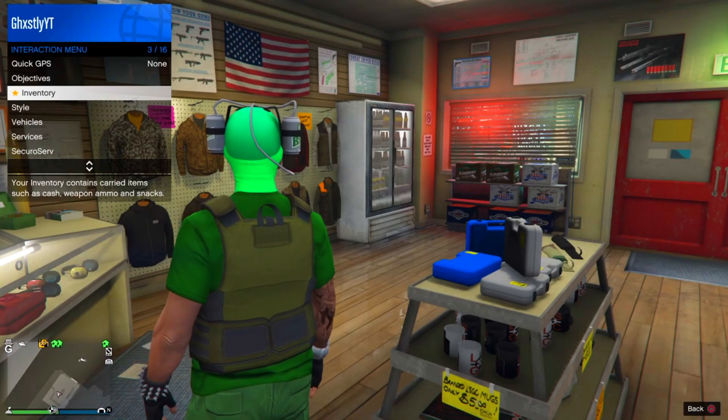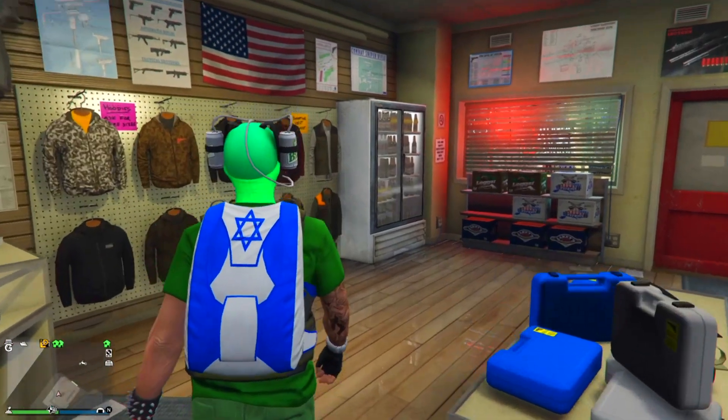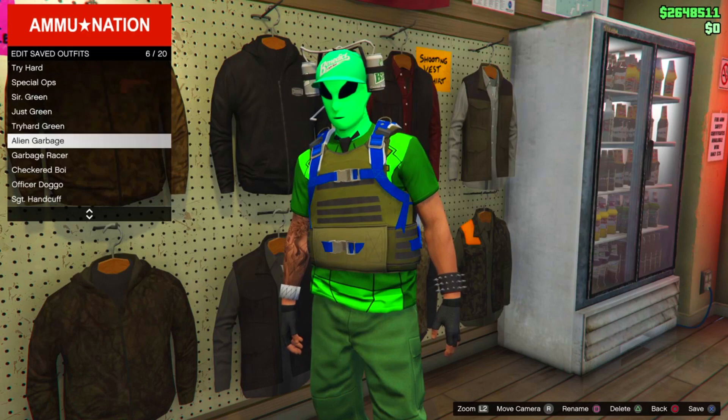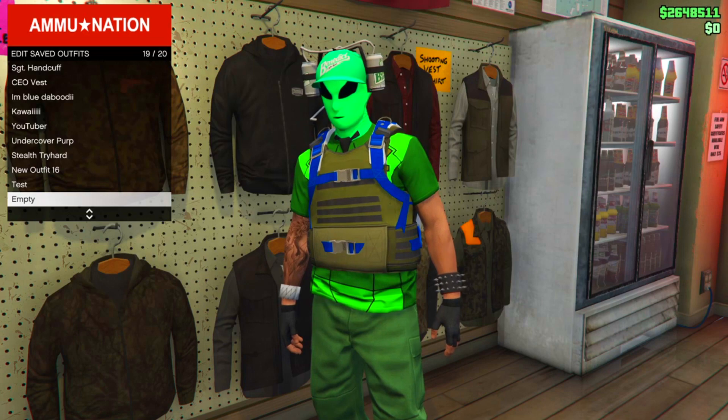Open your interaction menu, go to style, then parachute, and equip it. Once you have purchased it, head over to the outfit section, press square to edit and save outfits, and then save it in any slot.